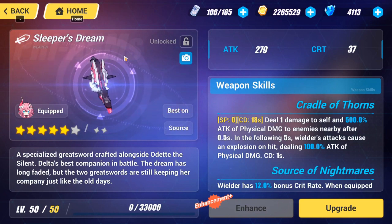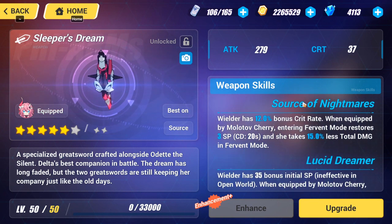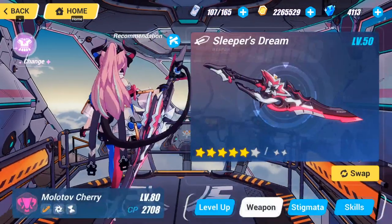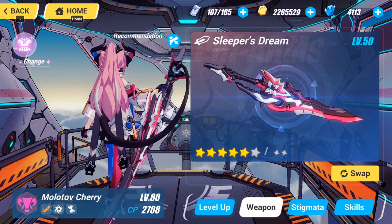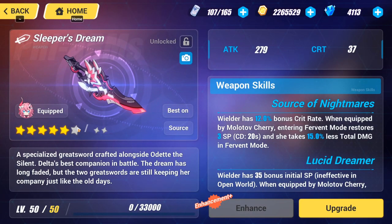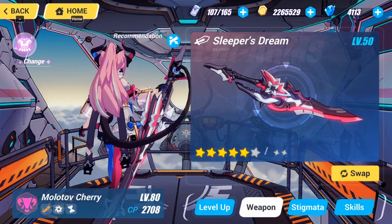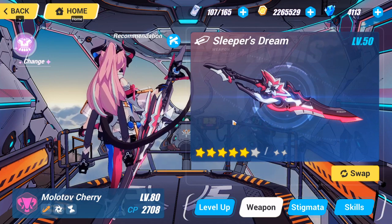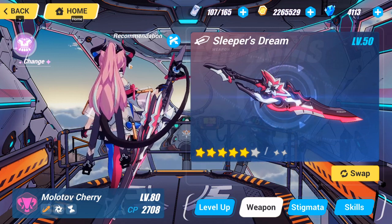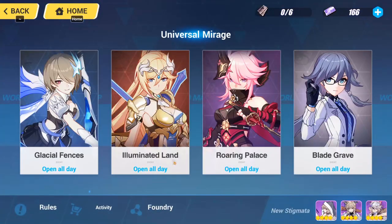For weapons, Sleeper's Dream is one of the best weapons for her — I recommend it in every F2P build. You really want to get this DPS weapon because it unlocks her max potential. To get Sleeper's Dream, you can use Swan's Lake or the other Rosalia and Lilia equipment, and when you get to level 80 you prearm it into Sleeper's Dream.